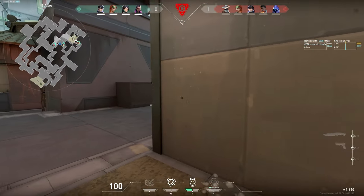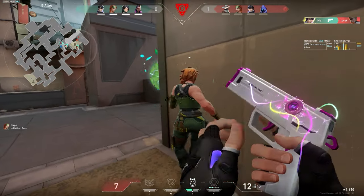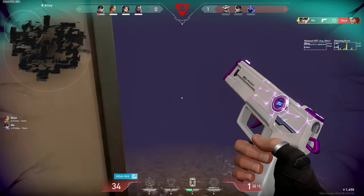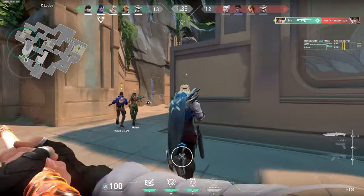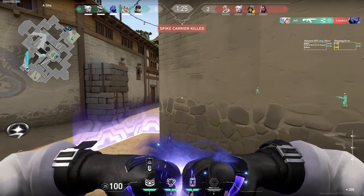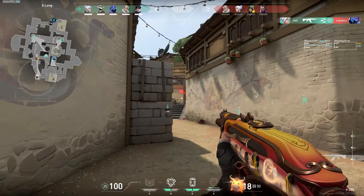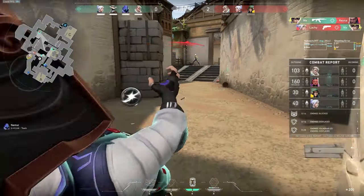Another thing I realised I was doing wrong was being way too careful with activating my Double Tap — sometimes just not even using it until after the fight was already done. I think I did this because I was scared of wasting it like how you might waste a Jett dash by using it too early. But realistically you have 2 charges of Double Tap and they last for 20 seconds each now, so in all those scenarios I should have had Double Tap activated the whole time. The tip here is just don't worry about wasting Double Tap — you'd much rather use it too early than not use it at all.